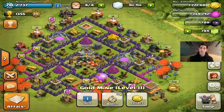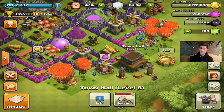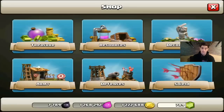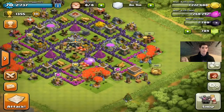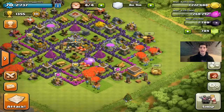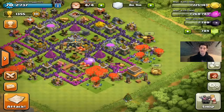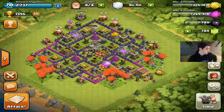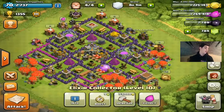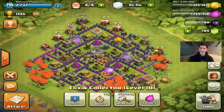When you boost your mines, you have to protect them. What I like to do is put my town hall outside so I get a free 12-hour shield when the enemy destroys it. You're boosting your mines, check in every eight hours, collect your gold from the pumps, and you'll get all that extra loot. In a week of boosting, you can get over six million extra gold — that's crazy.